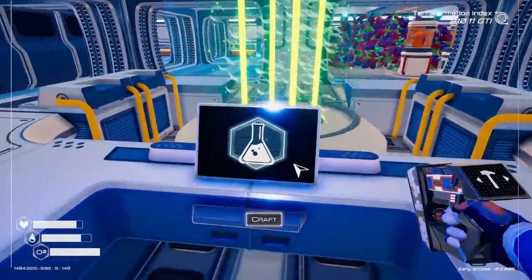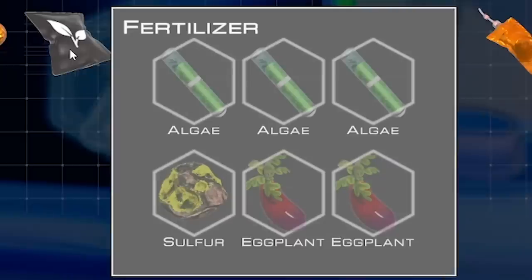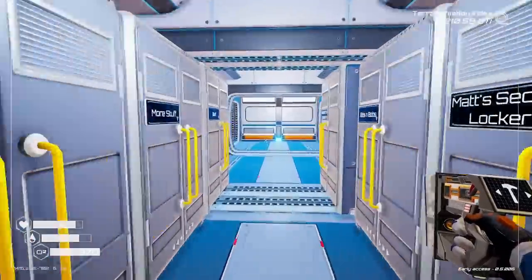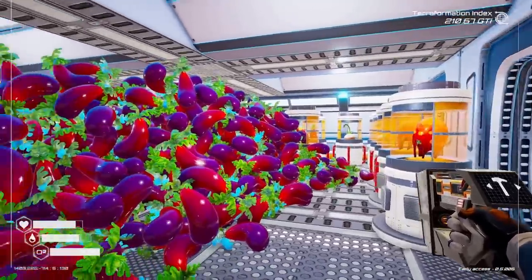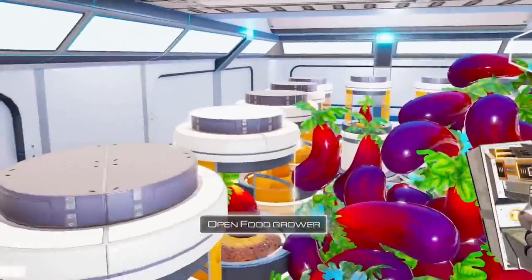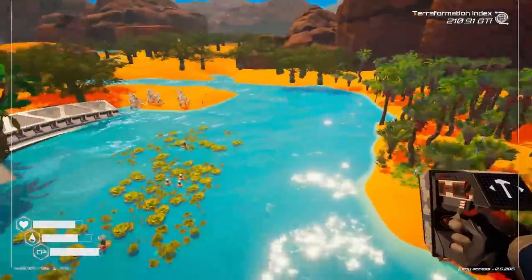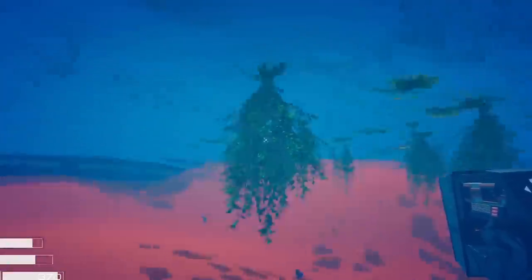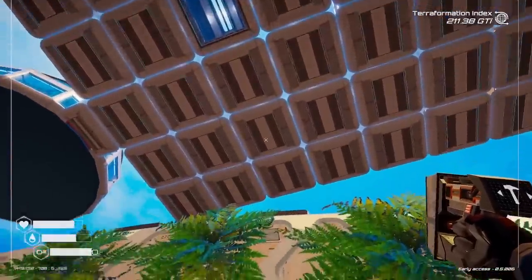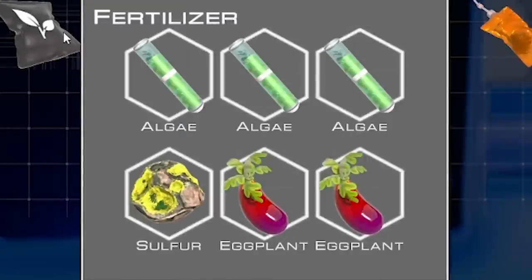Next up we'll head over this way, because in this machine this is where we've got the recipes for the fertilizer and the fertilizer T2. So to make that we need algae, sulfur and eggplants. So the sulfur is in here obviously. If we head down this way, the eggplants currently are over here - but we're going to be moving probably all of these over to our new base. There's so many eggplants, I forgot how many there were. And then if we head outside and jump off our base down to here - look how many trees are up there by the way, pretty impressive - all this green stuff under the water is algae. So under here we can literally nom all of these up, head back up into our base, then we can make lots of fertilizer.